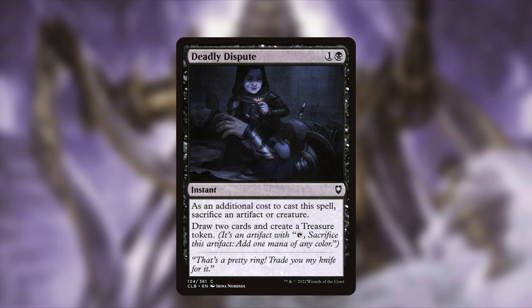The last instant going in is Deadly Dispute — one and a black. As an additional cost, sacrifice an artifact or creature; draw two cards and create a treasure token. This synergizes well with our commander: if a vampire has become a demon, we can sacrifice it, draw cards, and create a 4/3 flying vampire demon token. Very synergistic with this deck.